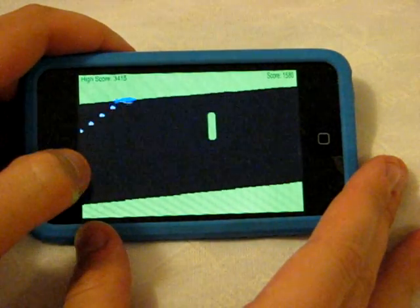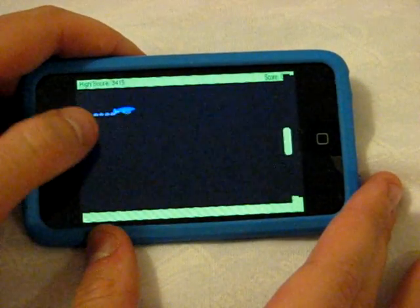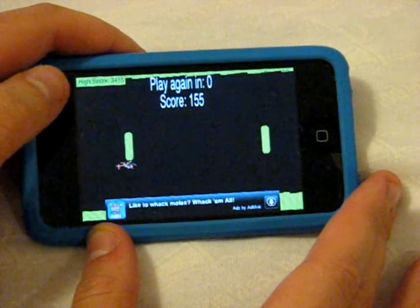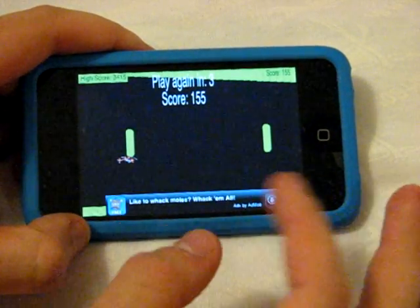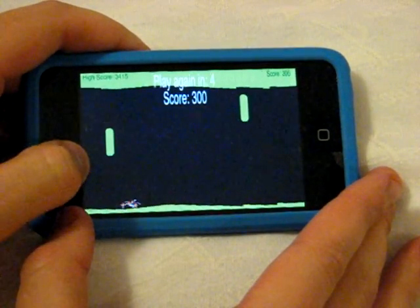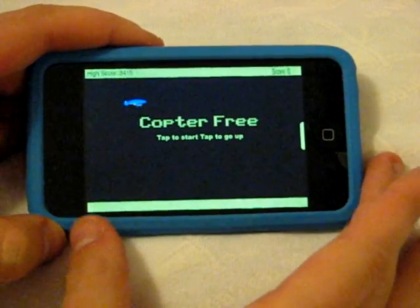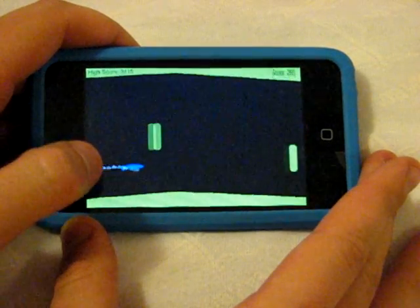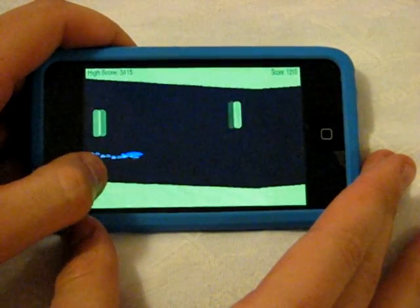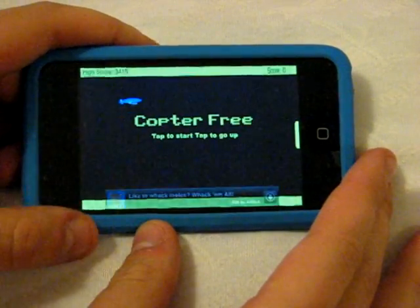It's too sensitive to the touch. Your object is — you're this little helicopter — and by touching the screen, the longer that you hold down, the more gas you put into it and the more you'll accelerate upwards toward the ceiling. When you're not holding the screen, gravity takes effect and you go down. Your object is to not touch anything that's green, not touch these bars, not touch the ceiling, and not touch the floor. In the top right corner you have your current score and in the top left corner you have your overall high score. It does save your high score even if you turn the application off, which I do like.